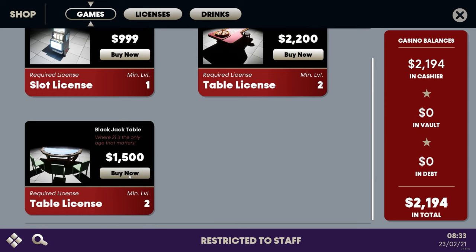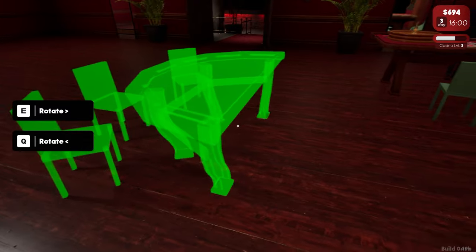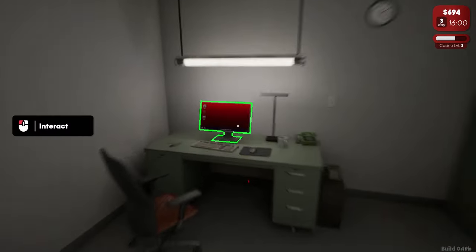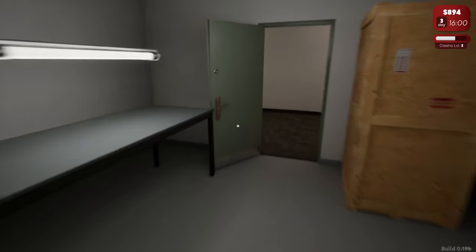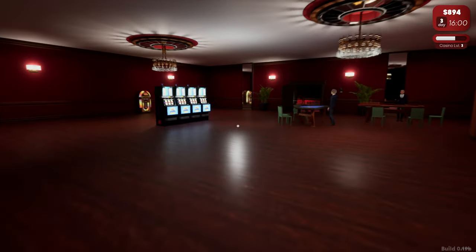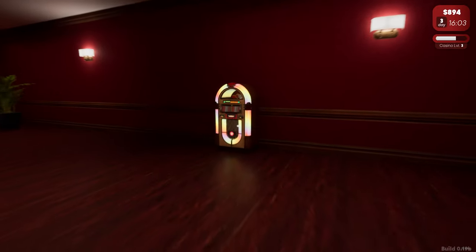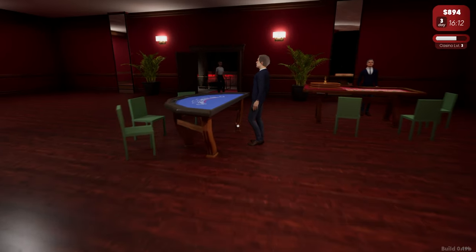We can actually get ourselves a blackjack table as well. We're going to have to get another member of staff in and definitely do a lot more cashiering. Blackjack table — just go there for the time being. Look, there's another man called Dealer who also wanted to be a gangster. What are the odds? Yes, here we go — this is what we came here for, ladies and gentlemen. Frame rates dropped — blackjack's causing lag.